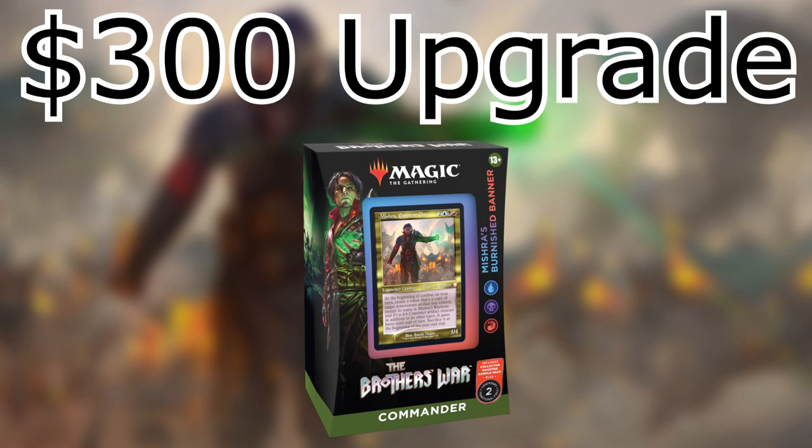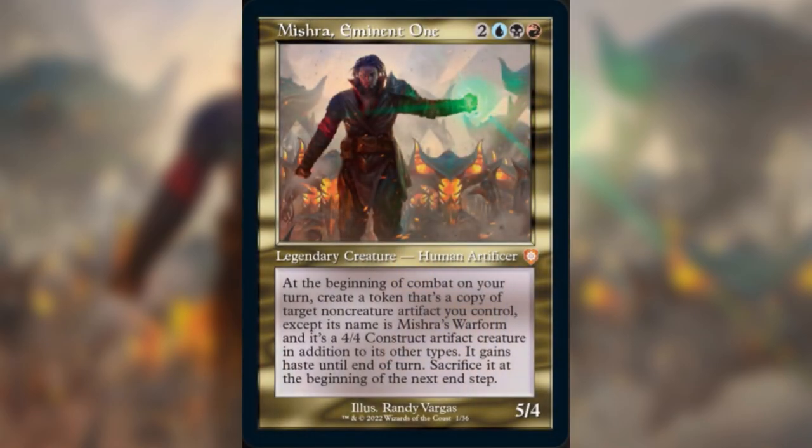So what's the face commander for this deck? I went ahead and kept the face commander as Mishra, Eminent One — two colorless, a blue, a black, and a red — legendary creature human artificer, 5/4. At the beginning of your combat on your turn, create a token that's a copy of target non-creature artifact you control, except its name is Mishra's War Form and it's a 4/4 construct artifact creature. It gains haste until end of turn, and then you sacrifice it at the beginning of the next end step. Basically what the deck wants to do is make copies of artifacts.